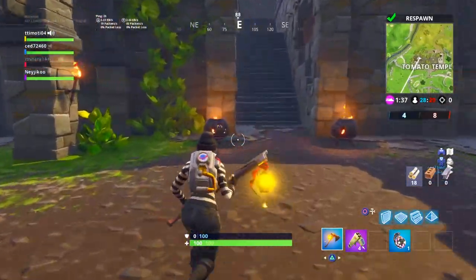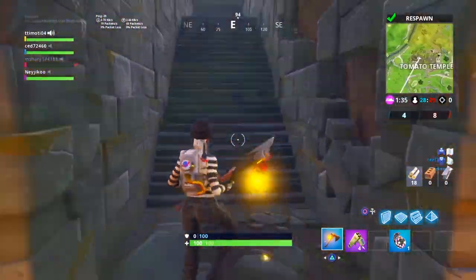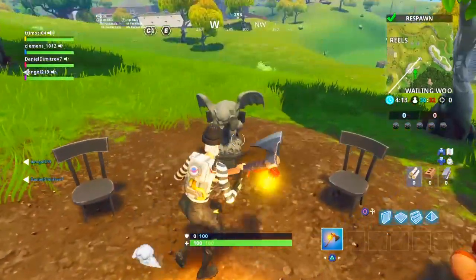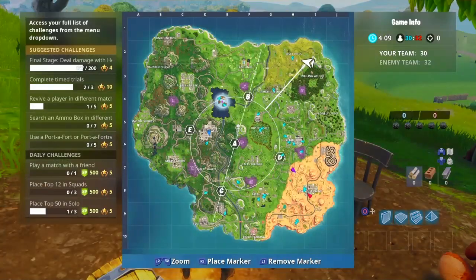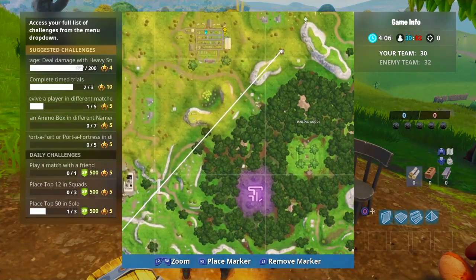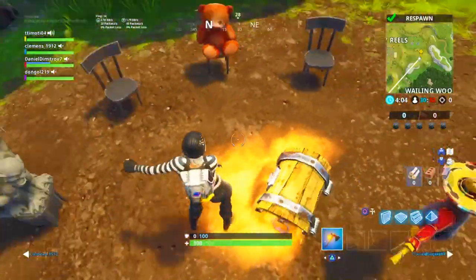Now let's move on to the last location, the fifth one. The fifth and last location is right near Risky Reels — you'll just need to simply dance. As you can see on the map, Risky Reels is right here and you'll need to come over here to the dirt patch.